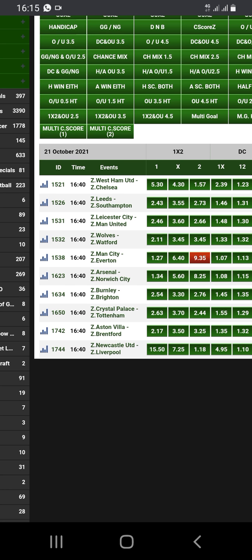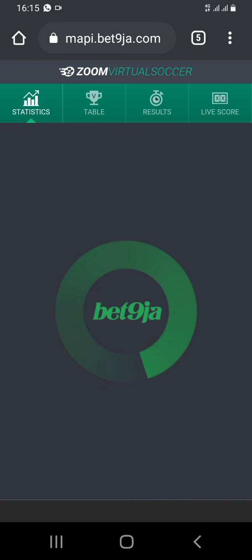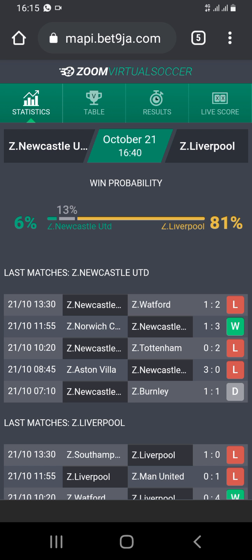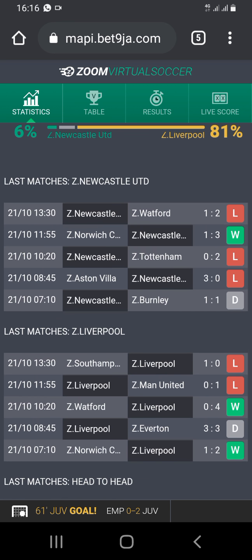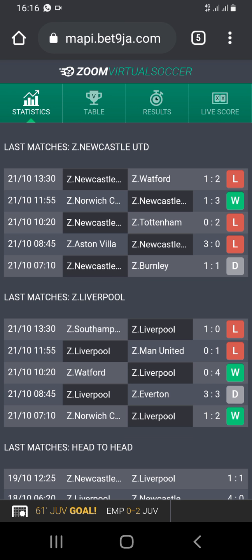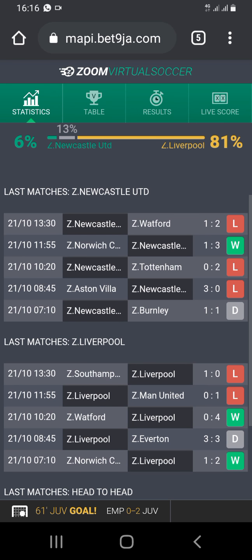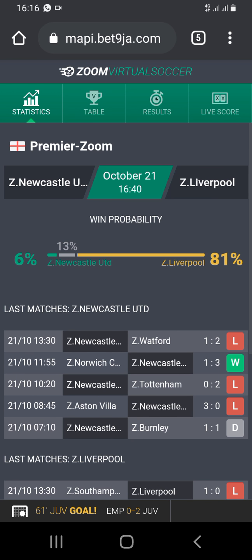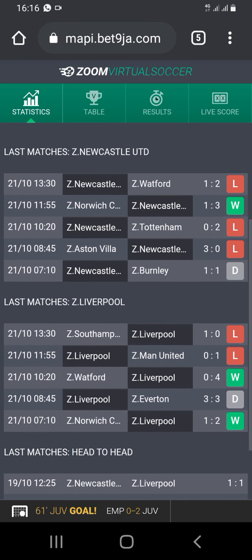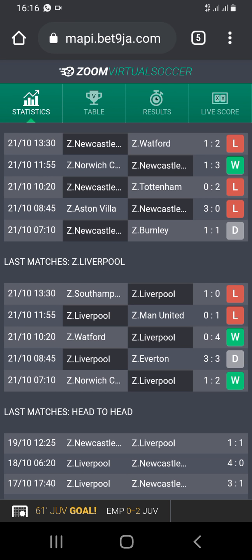Now you come to Liverpool versus Newcastle. Look at their match — this is a trick I have tried several times and it has worked, so that's why I am recommending it to you. Try it and you are going to thank me later. Newcastle is playing Liverpool and Newcastle is at home. If you look at the statistics here, you will see that Liverpool is not in their best form — Liverpool have lost 2, drawn 1, and those draws were against Everton.